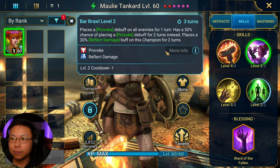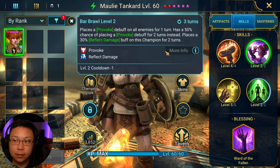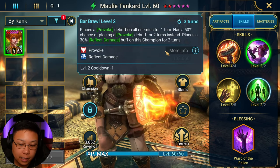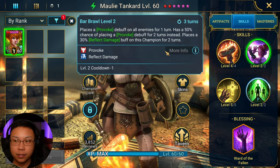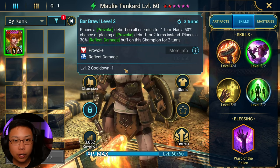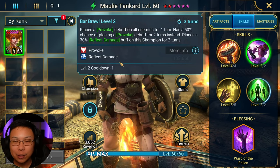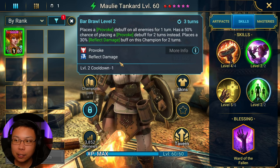Provoke on a three-turn cooldown, and then places Reflect Damage. Why is this really good? One — in Hydra, the head that cleanses, the Head of Cleansing, the Head of Decay, will not be able to take a turn that it wants to take. Like, let's say it wants to use its A2 or the A3 is available — it can't, because it's provoked. Reflect Damage: anytime a Hydra head, or even in Arena, somebody tries to attack, 30% gets reflected. Like, have you tried to go up against a Snick Track and you hit it with a Rhodos, and you wonder why your Rhodos is lying dead? Because of that Reflect Damage. It's also kind of the same case with somebody like Geomancer, who reflects damage with his HP burn.